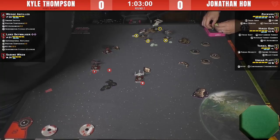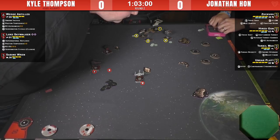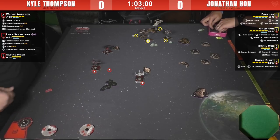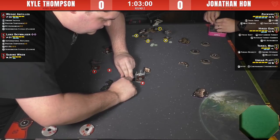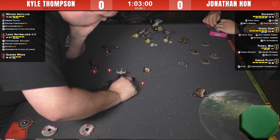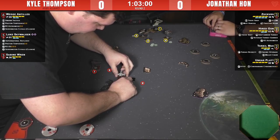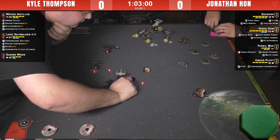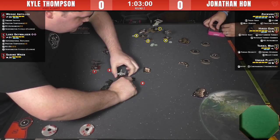He's deciding whether to use Luke's Supernatural Reflexes to barrel roll out to the right of that asteroid, or if he wants to sit where he is depending on what he's got programmed. If he's got a straight maneuver programmed, he can three-straight right past that asteroid. He might want to get around the other side and come up the side of Jon's block and fire a Proton Torpedo into somebody's flank. Jon's also running the new version of the Moldy Crow title where you can now only stack two focus tokens — he has three because when we were off air he would have taken the focus action.